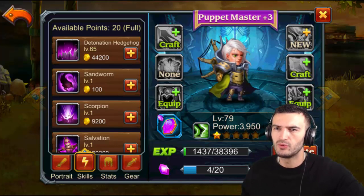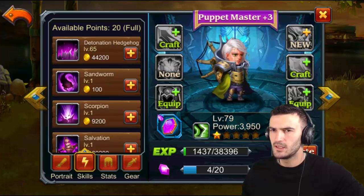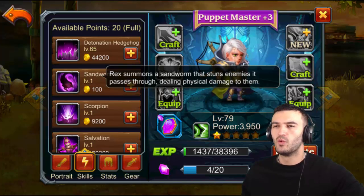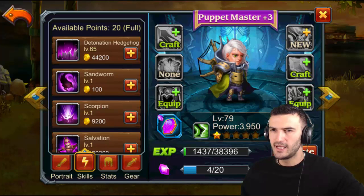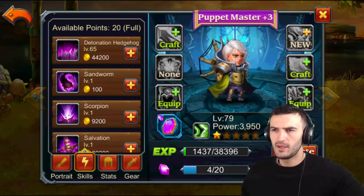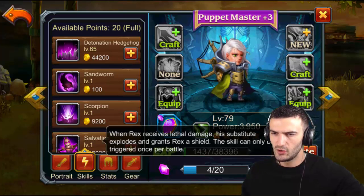Let's check out his ultimate and see what it's all about. Detonation: Rex summons a hedgehog that detonates near a backline enemy, dealing AOE physical damage — not bad. Sandstorm: Rex summons a sandworm that stuns enemies it passes through, dealing physical damage — okay, that's a stun. Scorpion: Rex summons a scorpion to attack a random backline enemy dealing AOE physical damage. Not bad at all.